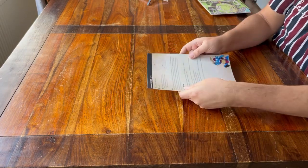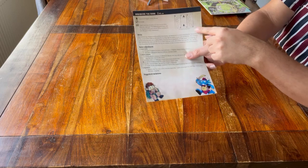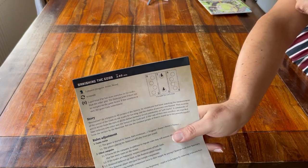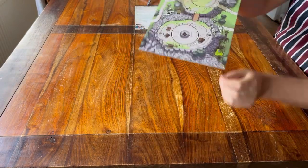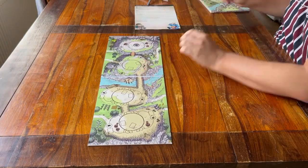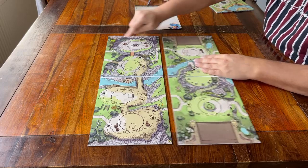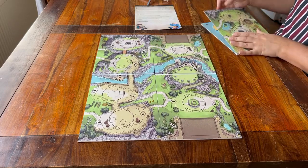Now that I know we'll be playing this scenario, I know what the game board is going to look like. The instructions say boards 6, 2, and 4 need to be at the top. Here is the board with number 6 — I unfold it and place it on the table. Next to the 6 comes board number 2; keep in mind the number 2 has to be up next to board 6, don't place it any way you like. And finally board number 4 next to the 2.